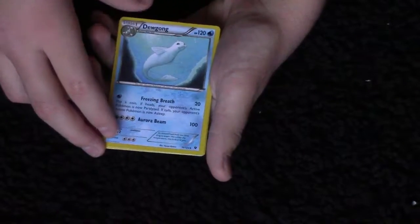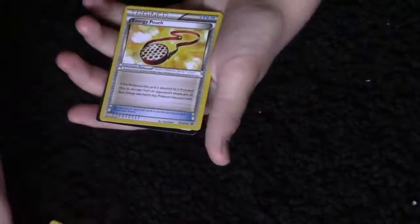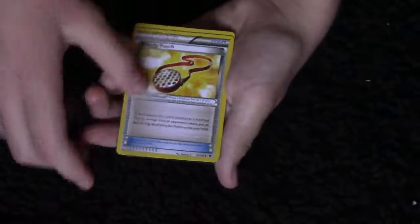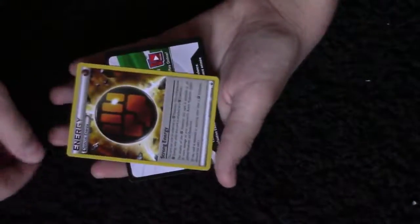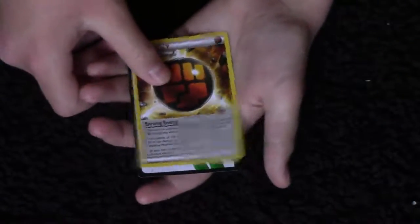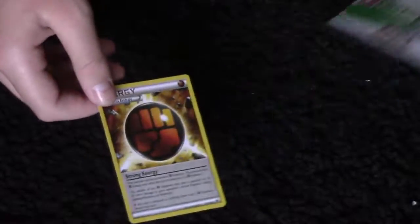A Dewgong. Then an Energy Pouch. And oh my gosh — it's a special energy! It does an extra 20 damage when it's attached to a Pokemon. Attached to a Pokemon. Cool.